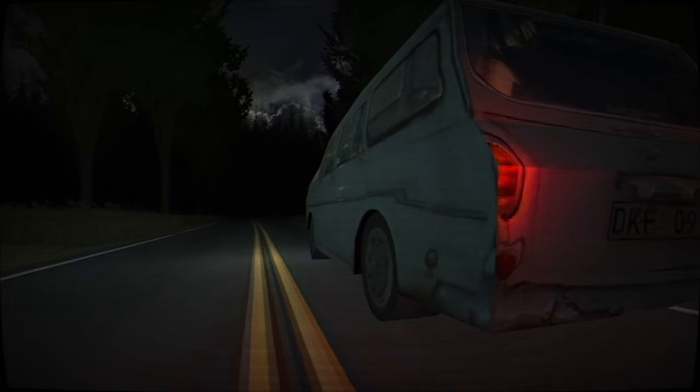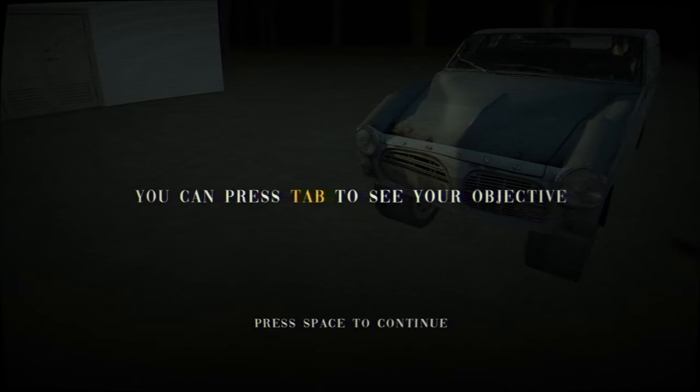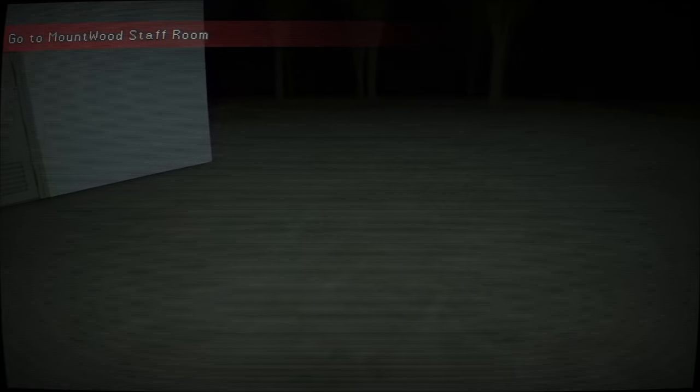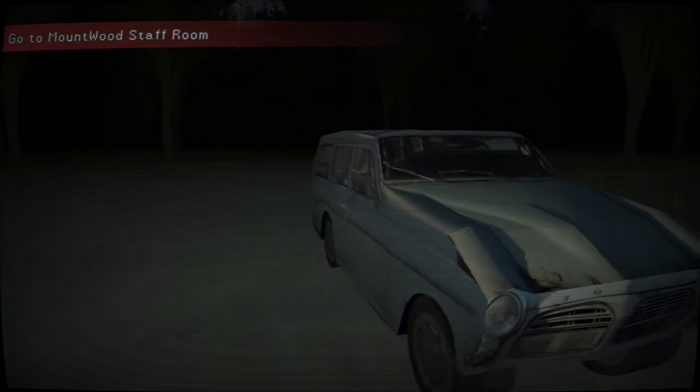Oh, got some fancy camera angles going on. The front of my truck looks janky. You can press Tab to see your current objective. Oh okay, good — staff room. So once you hit Tab to bring that up, it kind of lingers and won't just go away. Looks like left-click is interact.